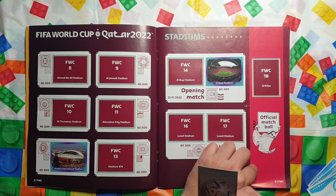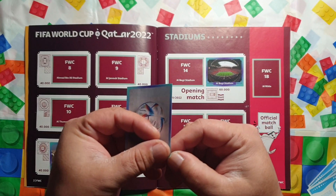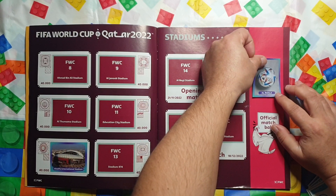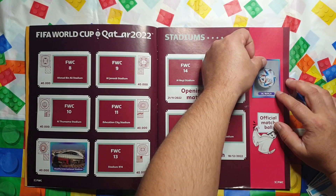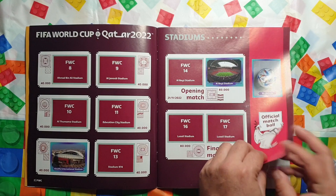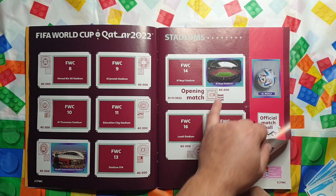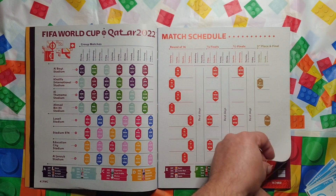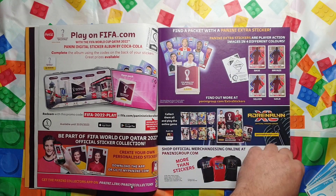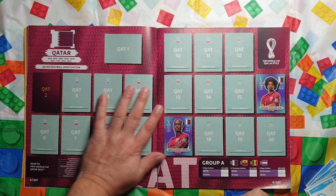FWC18 is the official football — I didn't know it had a name. We've got two stadiums now: Khalifa International and Al Bayt Stadium. A little bit of advertising, and then England versus Iran.